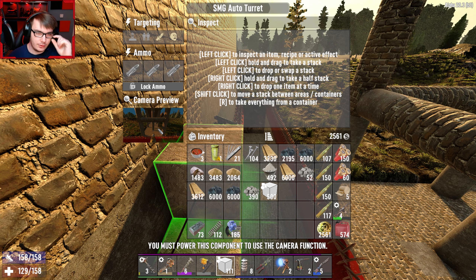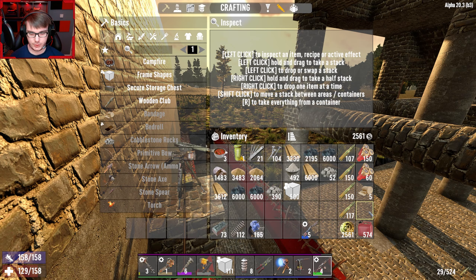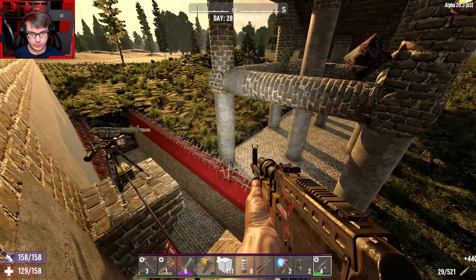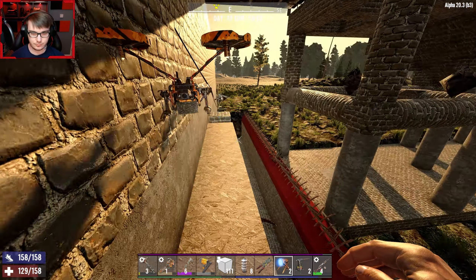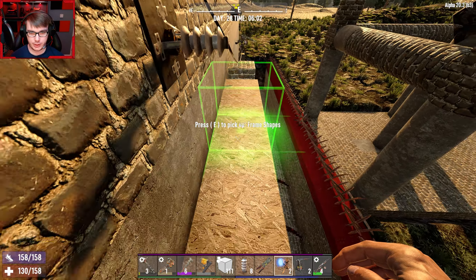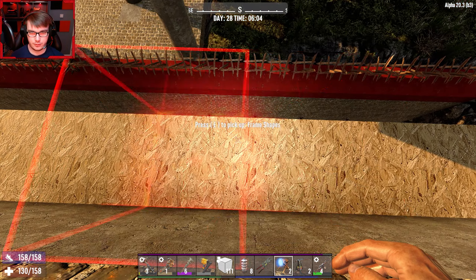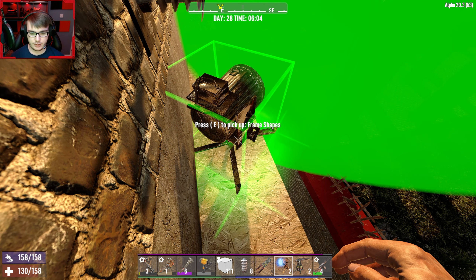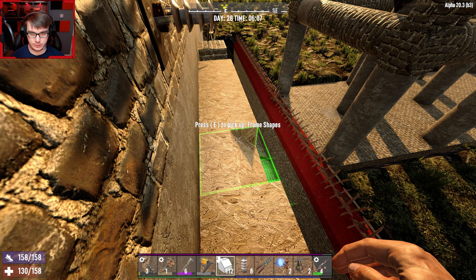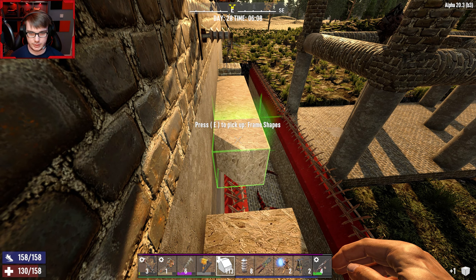We need to find the block which is like this. Interact — camera preview. There's no hammer in it? It's saying you must power this component to use the camera function. Oh, hello there — thank you for dropping by. I want to point it straight. This has to be three blocks away — one, two, three — I guess underneath the relay. Yeah, it has to be underneath.